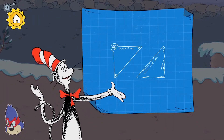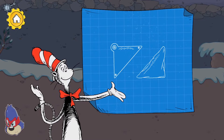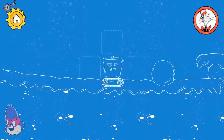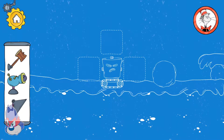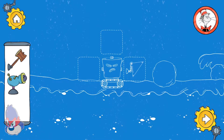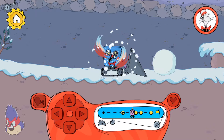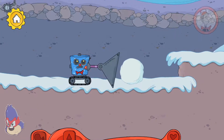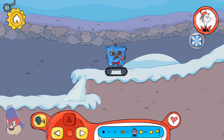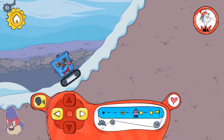Packing the snow into the shape of a ramp will let your robot roll up to higher levels. What can we do? That packer can shape the snow into a ramp. You found a new pattern to decorate your robot!